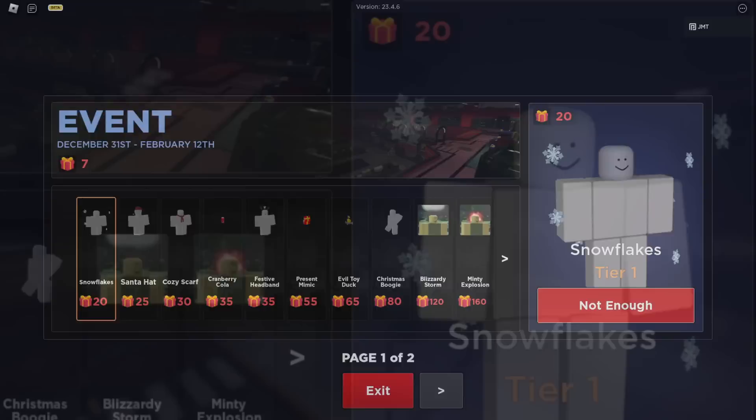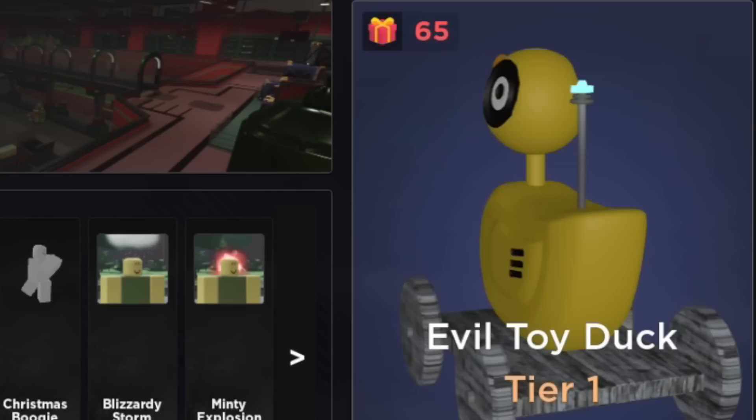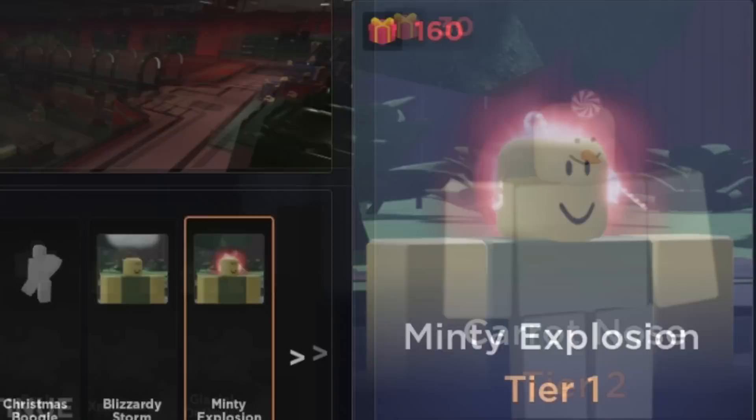The first tier has snowflakes, the Santa hat, cozy scarf, and the cranberry cola — one of the first cola skins, I think. Then the festive headband, the present mimic, which I think is going to be a trap, and the evil toy duck — perhaps another trap. Christmas boogie is the taunt; dude's getting jiggy with it. We got two unusuals here: the blizzardy storm and the minty explosion. Looking forward to this one.